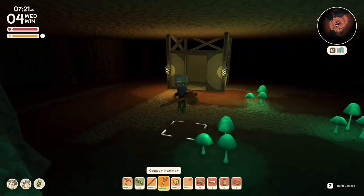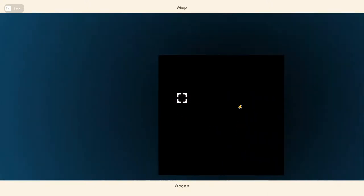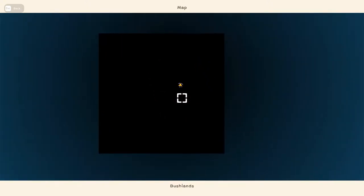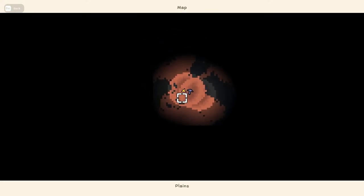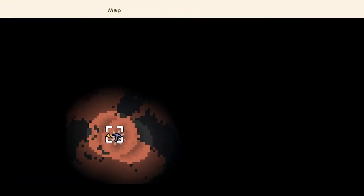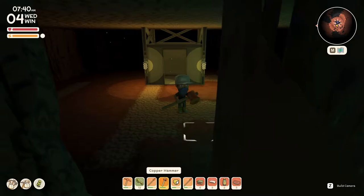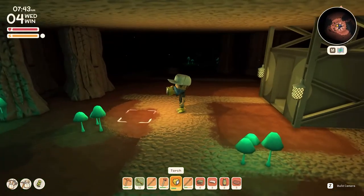Here we are in the mines. If we open up our map, you can see the mines are quite big, but don't worry — as you explore, the map will reveal itself and it's pretty straightforward to find your way back. What I like to do is zoom in, left-click on the mine exit, and it will highlight it on your mini map so you can find your way back more easily. So let's grab our torch and do some mine exploration.